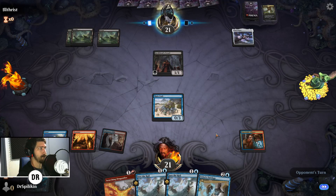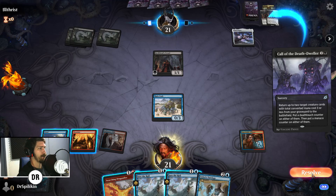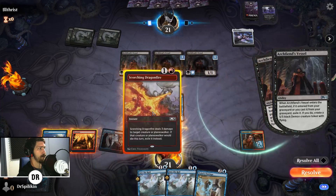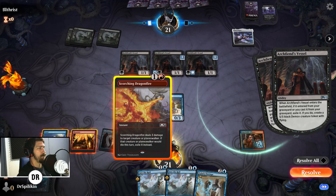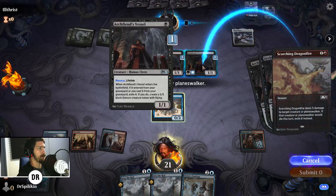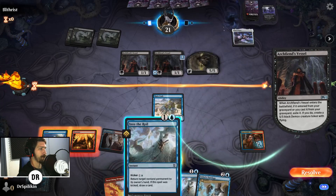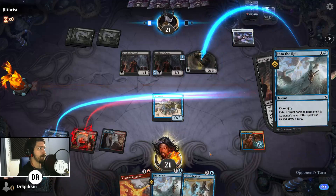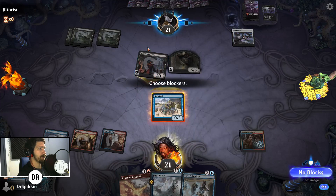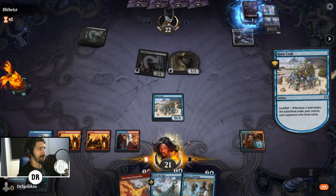I was thinking about using Scorching because it gets rid of Arc Fiends for good, but realistically we should just leave the Rune Crab on the board — they might sink mana with Shadow Spear into it. They do — beautiful! Call of the Death-Dweller brings back two Arc Fiend Vessels. We can bounce one on our turn, then bounce the other next turn — hopefully we'll hit a land so we can use Scorching potentially. We hit a land — wasn't expecting it, but I'll take it.